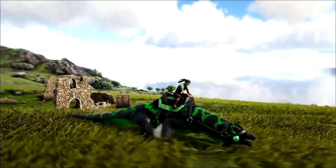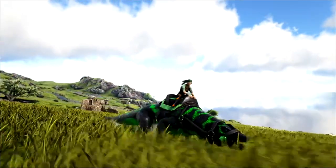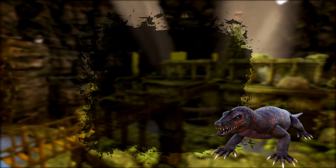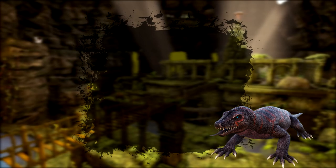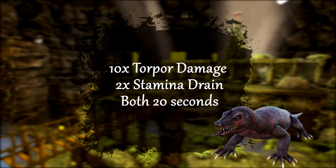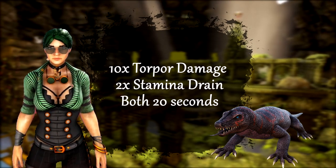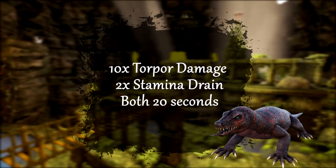Megalania. Megalania can now run faster while tamed and will no longer consume stamina while climbing. Their claw attack has been added to the C key. Wild Megalania will now only target herbivores and corpses rather than attacking everything under the sun. Megarabies has been removed from all of their attacks and their bite has now been given altered effects. As long as you see the rabid particle effect indicator, their bite will continue to prolong those effects by another 20 seconds. So be sure to dispatch these guys quickly if you're in a tussle.